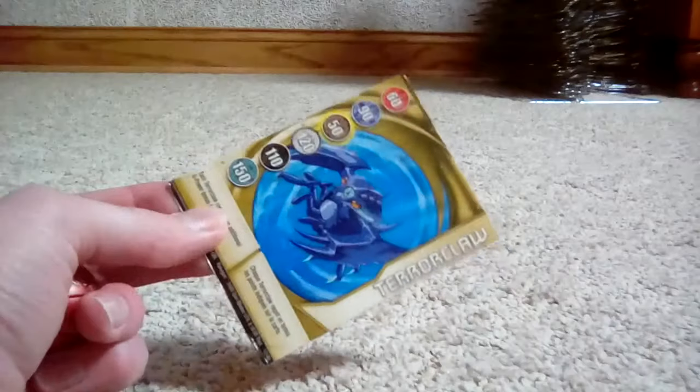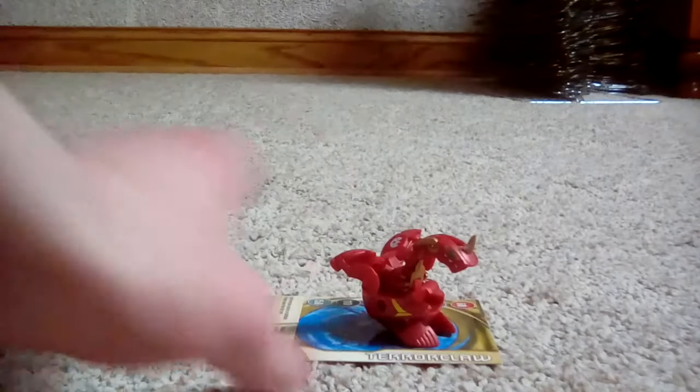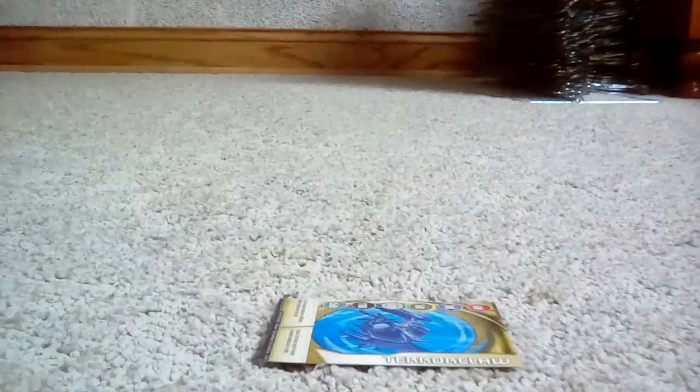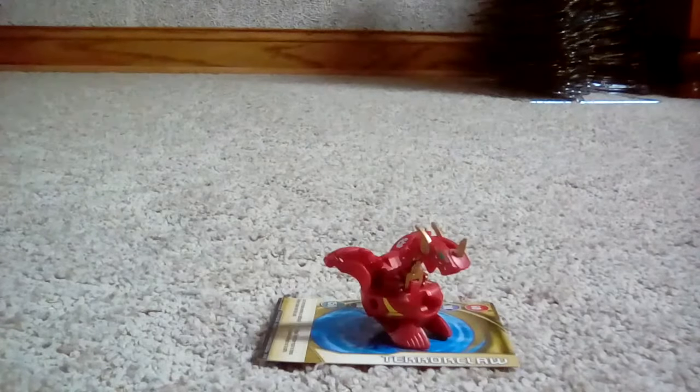I'm going to set this Terrorclaw gate card right here — this is actually part of my Haos team that I use sometimes — and I'm going to open up the horns and feet of Ultra Drago. It's kind of hard sometimes to get the horns out when they're in sphere mode, and unfortunately this is one of those times where the top horns won't really come out. So I'll just open him up, and there we go — the horns were stuck a bit, but I pull those out.